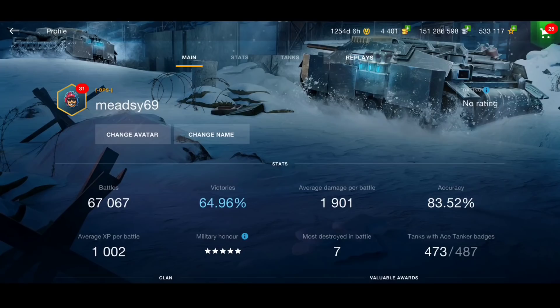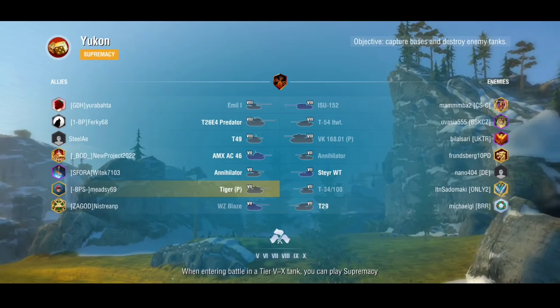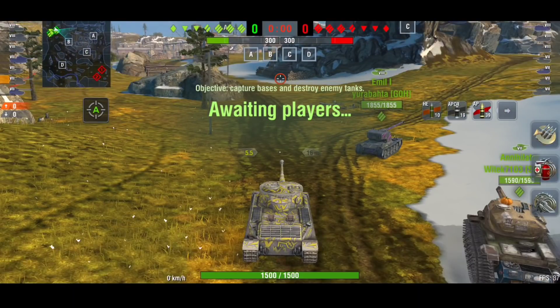So what is this going to mean for the Tiger P? Is it going to be overpowered, completely broken, or just not make a difference? Well, tungsten shells are pretty decent — they add damage to your shot — and honestly the Tiger P needs something like that.